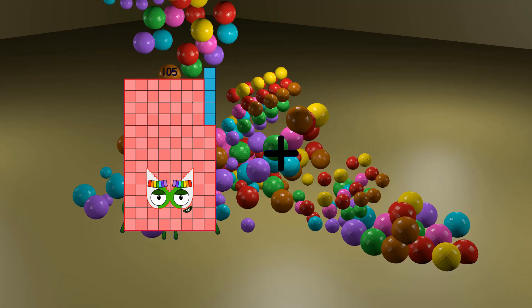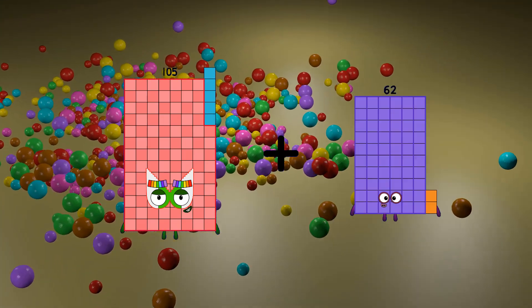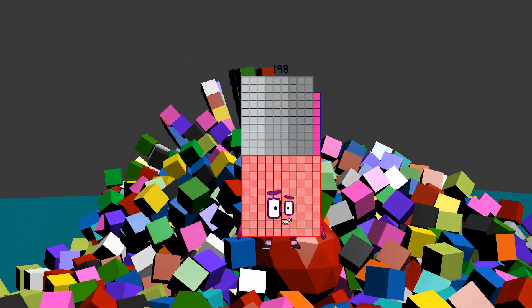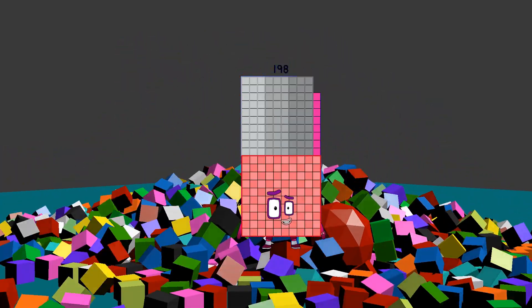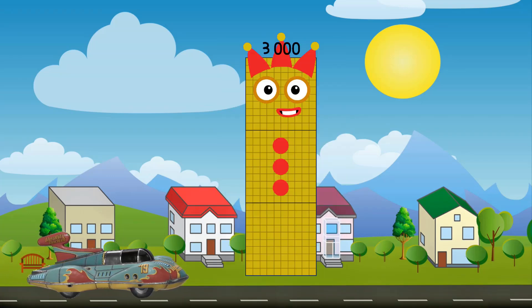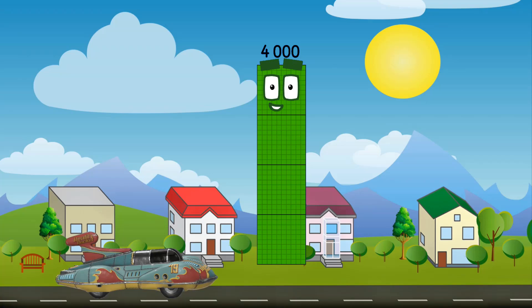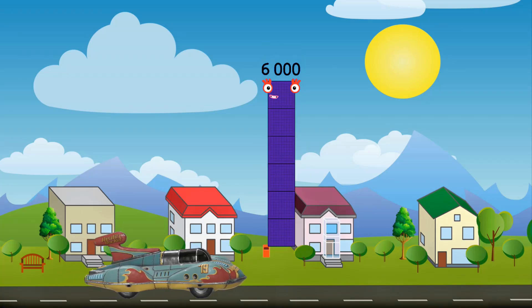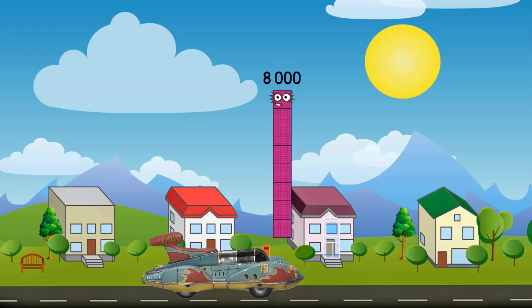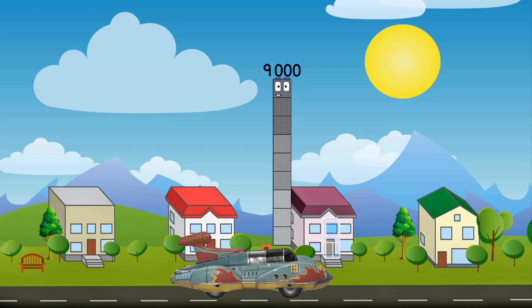105 plus 93 equals 198. 1,000. 2,000. 3,000. 4,000. 5,000. 6,000. 7,000. 8,000. 9,000.